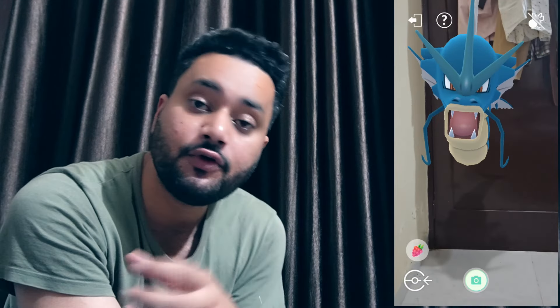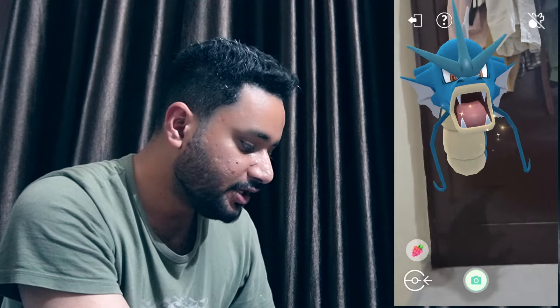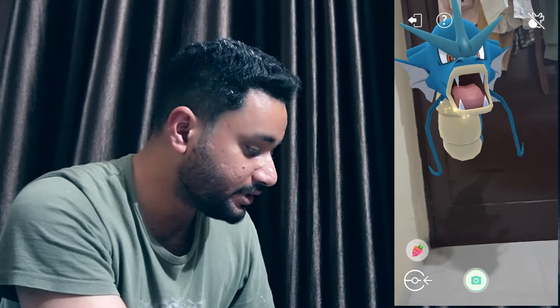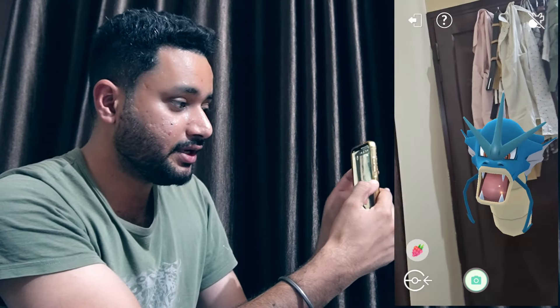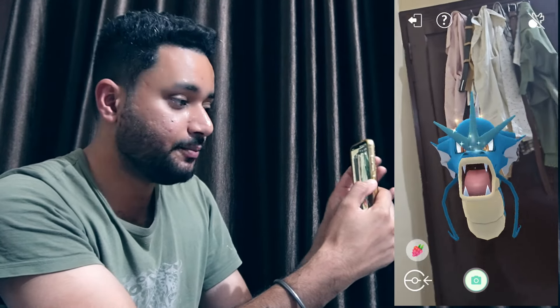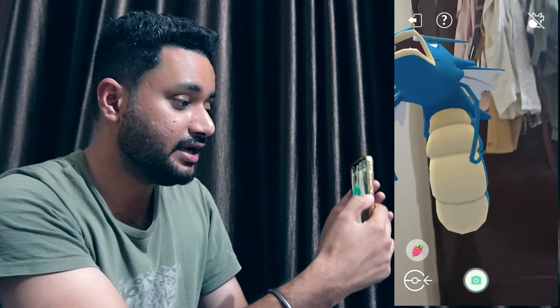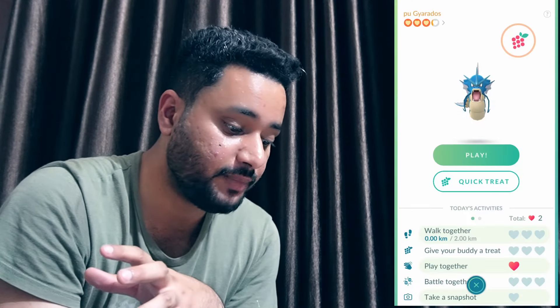Once you start seeing the leaves or footprint-like thing, you can place your buddy and take beautiful AR pics like that as well. You rub your thumb on the screen until you see that flash of animation. When you see that animation, you have completed your daily task of playing with your buddy. We didn't get it again because we already did it for the day.